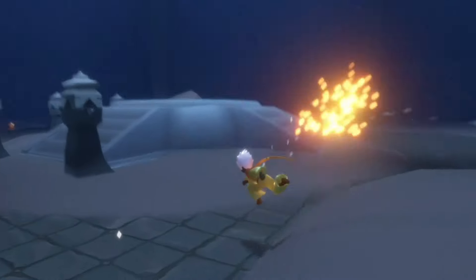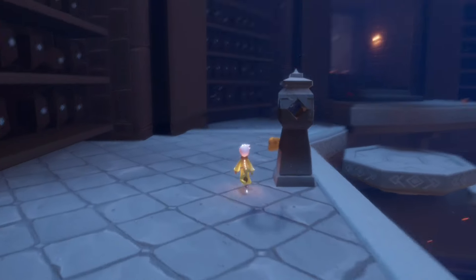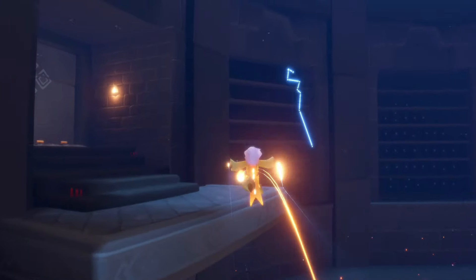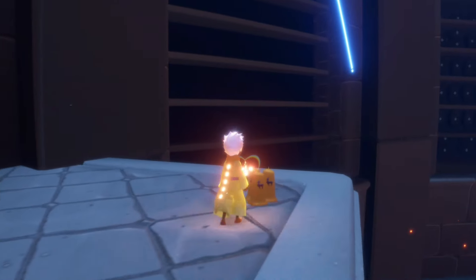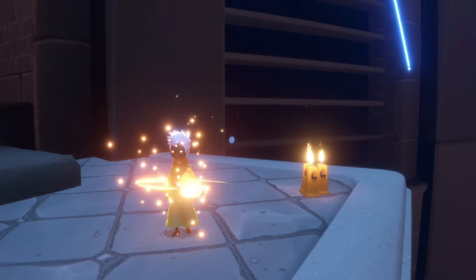On the second floor, our final two are pretty easy to find. We have one behind this lamp here and then one in front of that four-player door. Collecting all of these will give us two total seasonal candles — last one right here. Awesome, with those collected let's get started on today's daily quests.